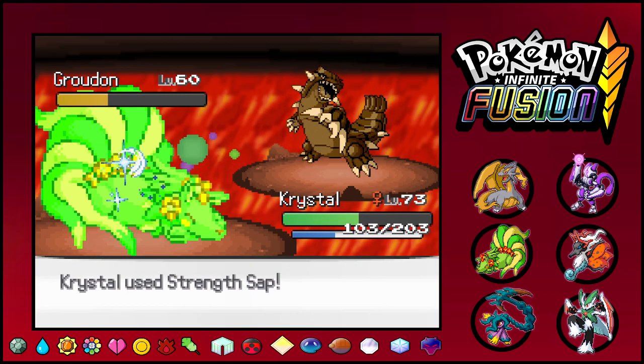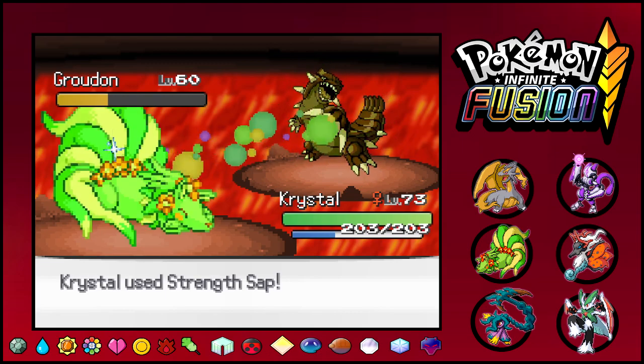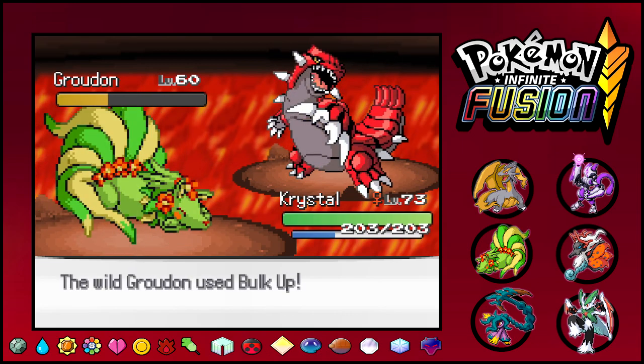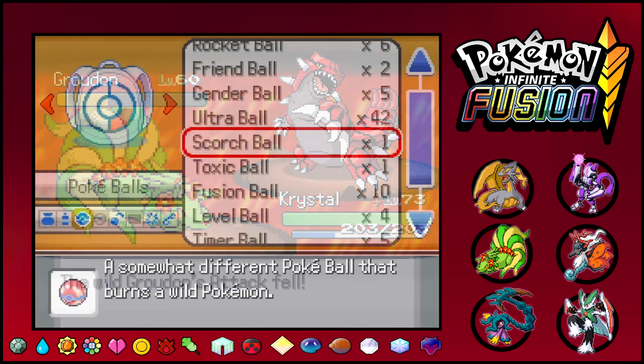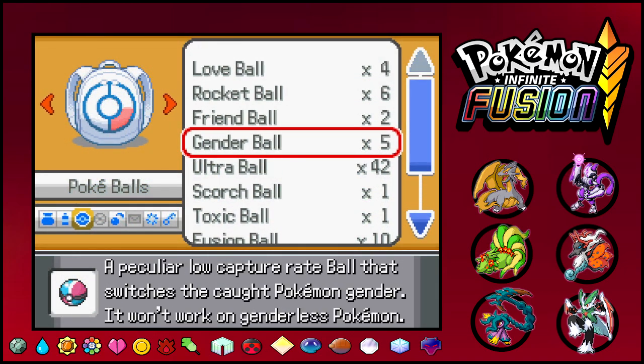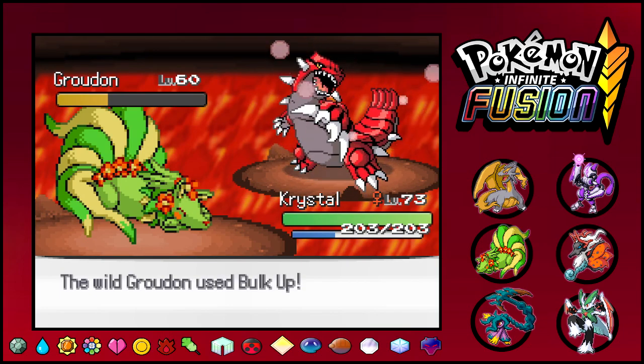I'm just gonna Strength Zap to lower its attack a little bit. No, no, no, you're not allowed to do that. One of those paralyzing balls would have been nice right here. Let's just try a random Ultra Ball and see — oh, two shakes! Not bad.